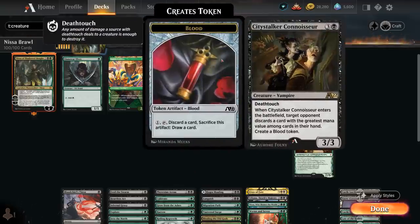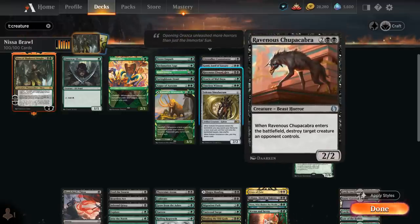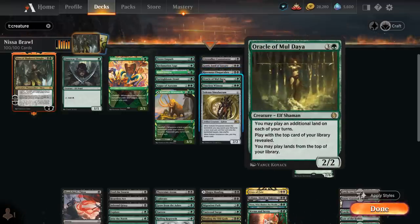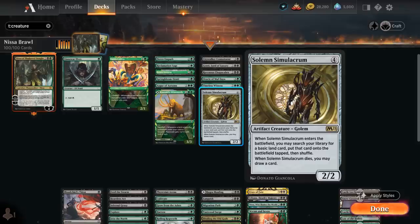At 4 mana there's the Connoisseur from Alchemy, a 3/3 with Deathtouch, that when it enters makes the opponent discard a card with the greatest mana value among cards in their hand, and we also get to make a Blood token which can help us discard an expensive creature to reanimate. We've got Lord of Luxury, a 2/3 with Deathtouch, that lets us look at the top 4 cards of the opponent's library and exile one to potentially cast later. There's Ravenous Chupacabra to kill a creature when it enters. Oracle of Mul Daya lets us play lands off the top of our library and play an additional land each turn. Timeless Witness returns a card from our graveyard to hand and can be eternalized for 7 mana. There's a Solemn Simulacrum to search up a land when it enters, helping us ramp, and when it dies we draw a card.